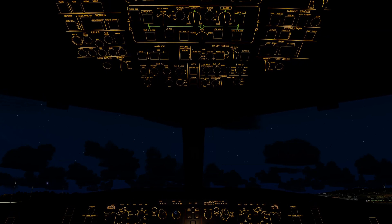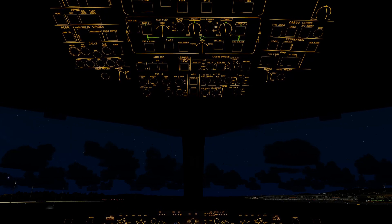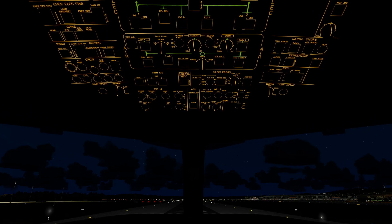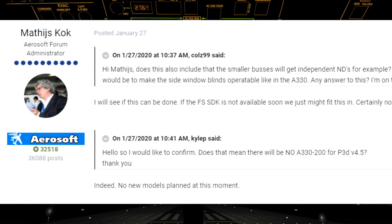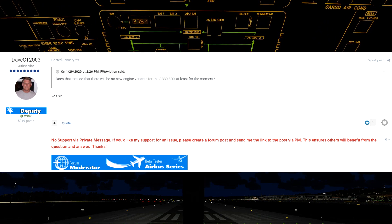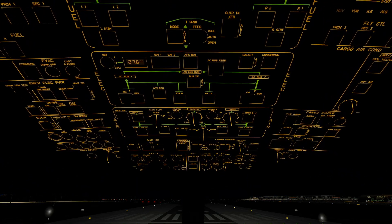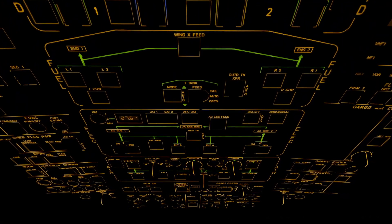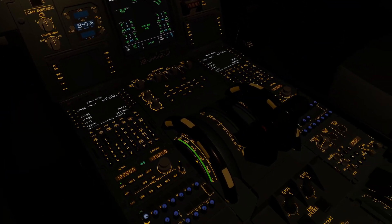My only other issue with the A330 is the price. Right now the download version of the A330 is 58.78 euro, excluding VAT, or $69.99 US. If the A330 followed a similar product path as the A320 family, I would say the price makes sense, but Aerosoft have stated that this single variant and engine option are all that customers are going to get for the time being. Now this may eventually change, but right now it seems to be a firm stance with the approaching Microsoft Flight Simulator and Prepar3D version 5. Those who own the A320 Professional can get the A330 for 48.27 euro, excluding VAT, or around $53 US. This is better, but still seems excessive for just the 300 series and only the Rolls-Royce engine option.